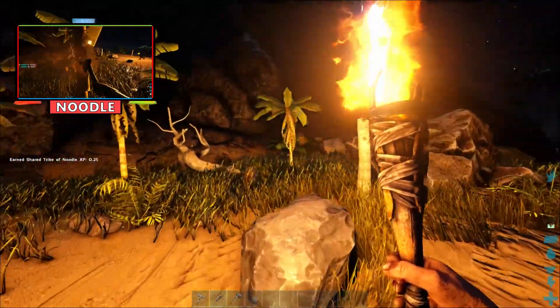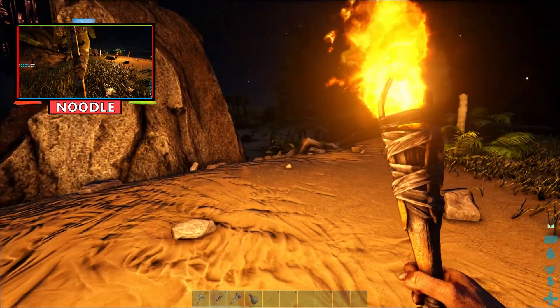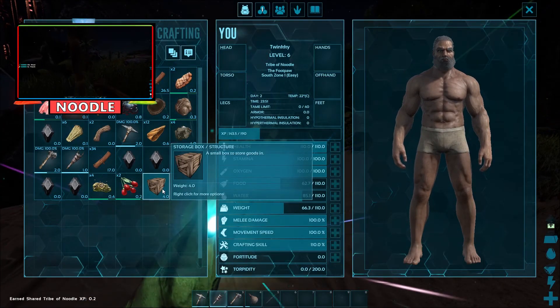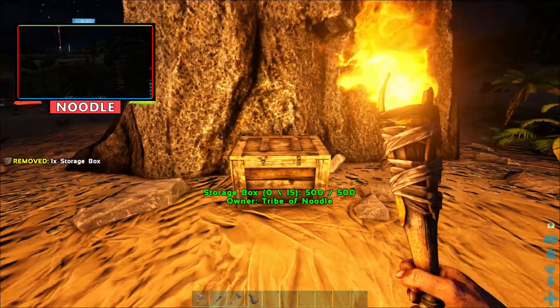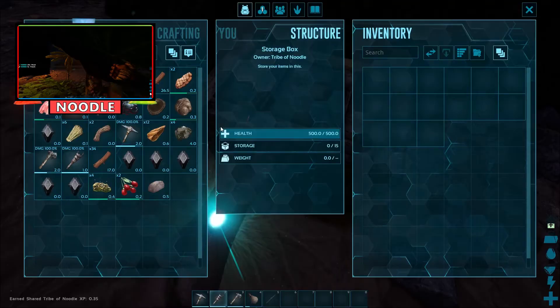What's up guys and welcome back to ARK. Today we're going to get started on building a bit of a base up. I've crafted a storage crate, so I am going to put that down. How do I drop? Place. Okay, I'm going to put my storage crate behind this rock to keep it safe. What are you building a storage crate for, Twinkie? To put all my shit in it, because I've got too much stuff.